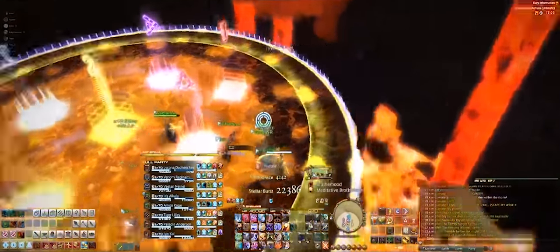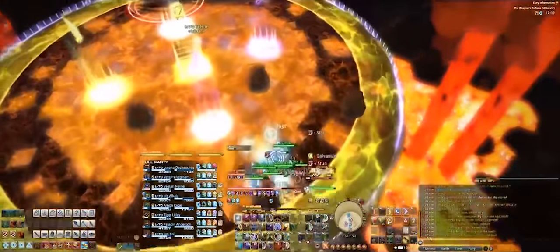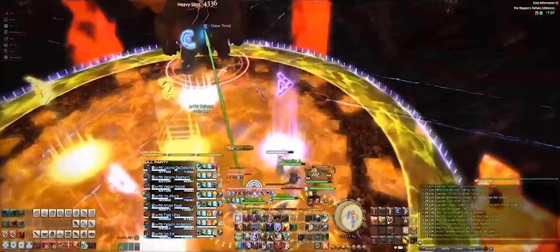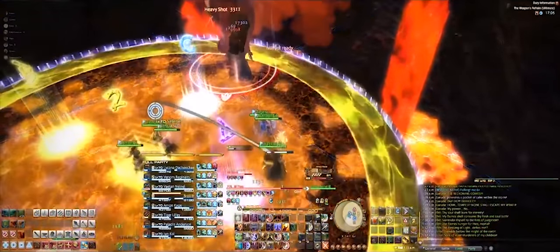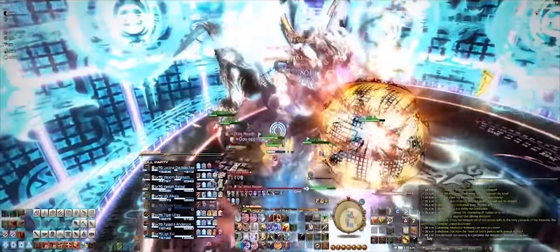It took 11 days for the world first group to clear the Ultimate Coil of Bahamut, and it took about a week to clear the Weapon's Refrain. They're the hardest fights in the game for a reason, and if you clear them, not only is it extremely satisfying, but you can do any other content in-game no problem. And I hope I gave you a little pep talk to get you excited for the new ultimate raid coming out and what to expect.